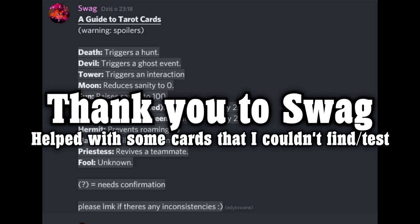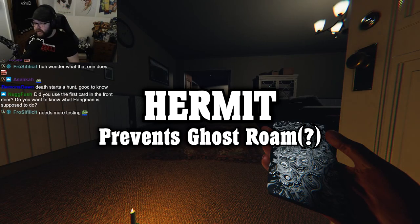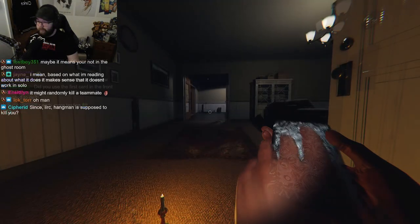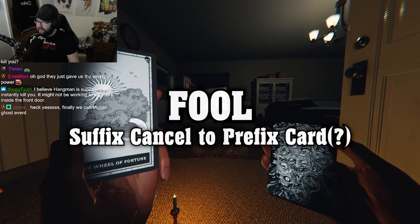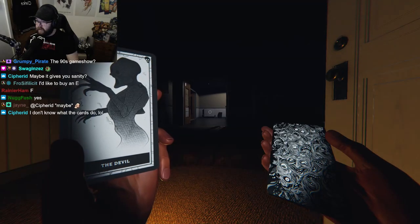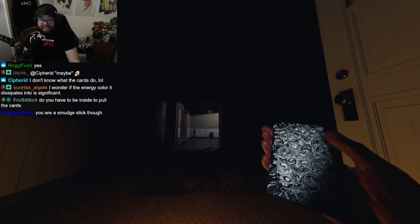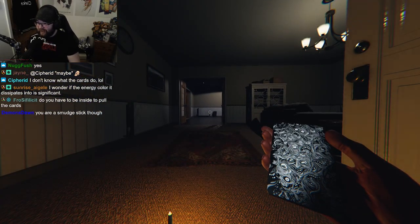Those cards I'm comfortable saying work as intended from our testing. Unfortunately I'm a little confused on these last two and I'll be needing your help and more testing. The Hermit card — some people have been saying it seems to prevent the ghost from roaming, but it's not really clear as we can't always keep up with the ghost's roaming. The Fool card — I believe this cancels whatever card you just got. It seems to activate after a card I pulled, so if I pulled Hangman and then it changed to the Fool, I don't die instantly. It's kind of like a suffix to a prefix.